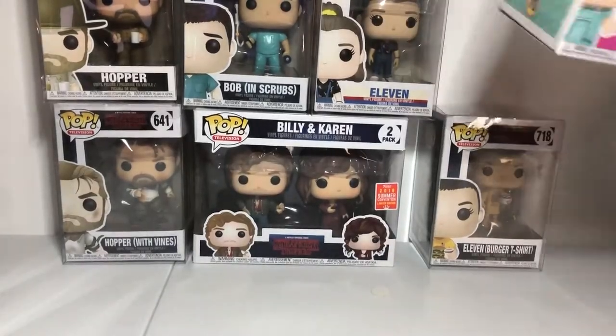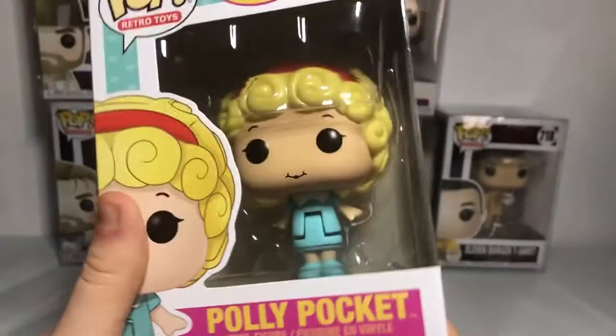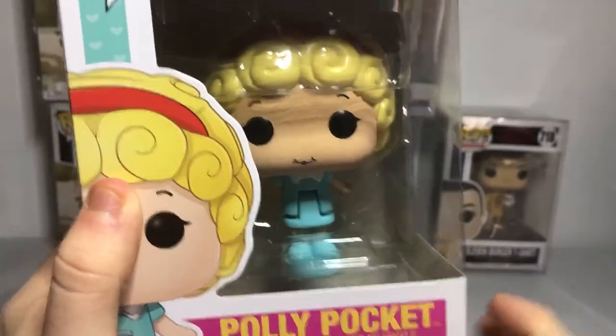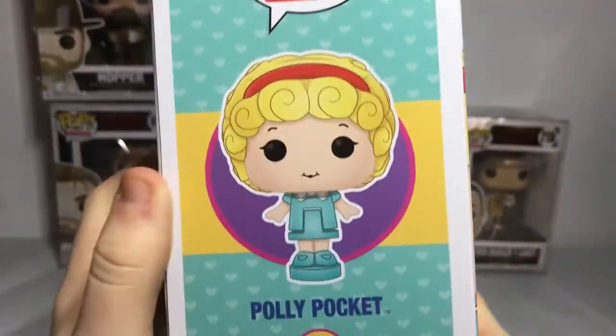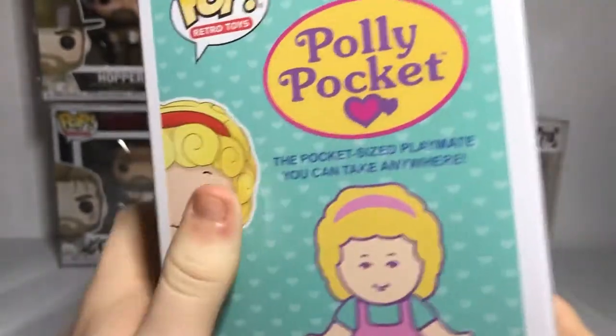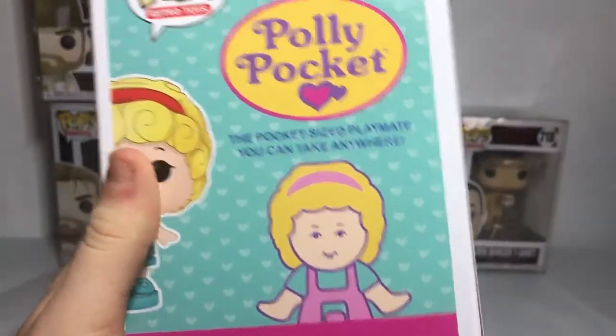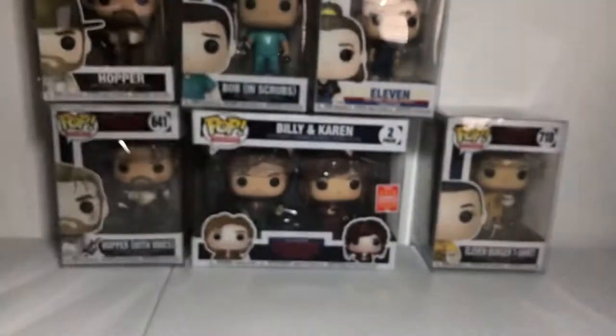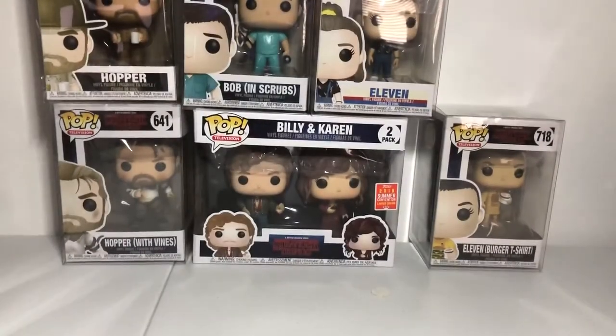And the one off-topic is Polly Pocket. An awesome one — I have no clue how she moves in that package but we'll figure that out soon. And there she is, that's what she looks like. There's Polly Pocket — she looks so awesome. Now we're going back to Stranger Things.